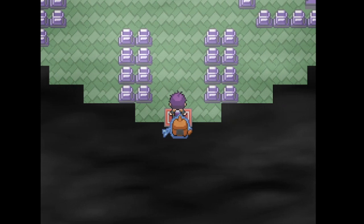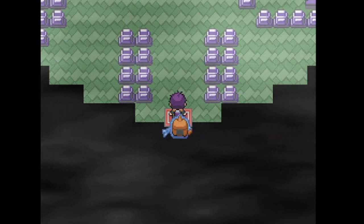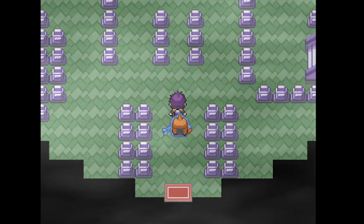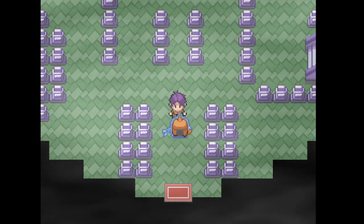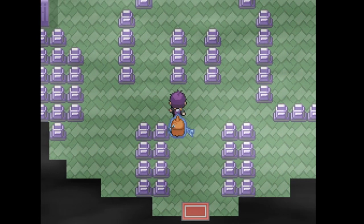All their Pokemon have perfect IVs and beneficial natures. So after you've defeated nine of them, you get access to the dev tower, which I just entered. And you'll have to face Suzerain. For those of you who don't know, Suzerain is the creator of the game.